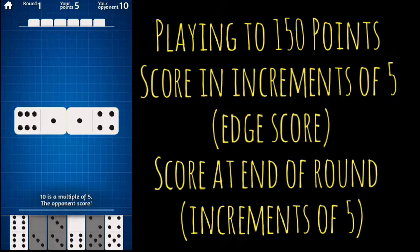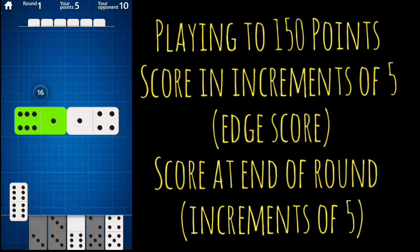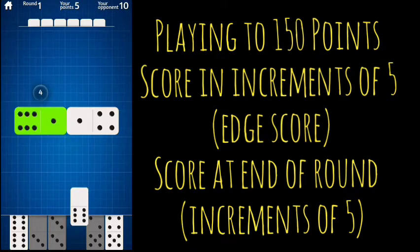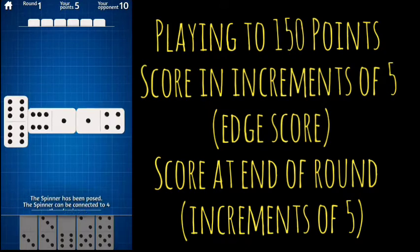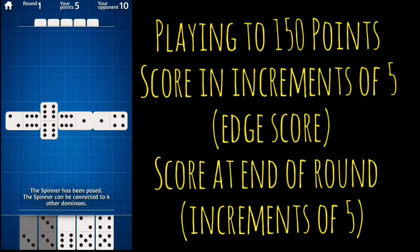They got 10 points there. If we were to play this, that would be 16 — not going to give us points. That would be four, no points. We can't get points on any of these because there's no increment of five. Going to play the big one to try to get a spinner in place, so there are potentially more ways to score.